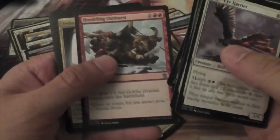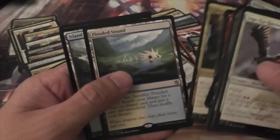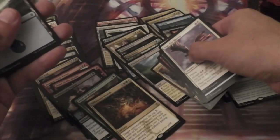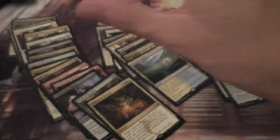And we have here Hordeling Outburst, Jeskai Charm, Sultai Soothsayer, and another Flooded Strand. Alright, so two Strands and two Deltas in a box — we're looking pretty good.